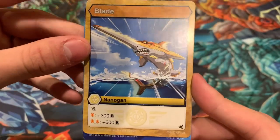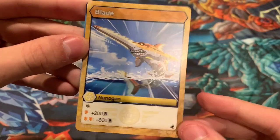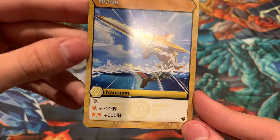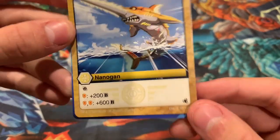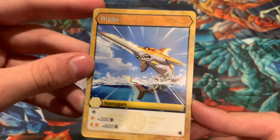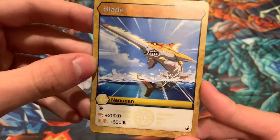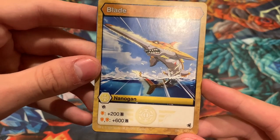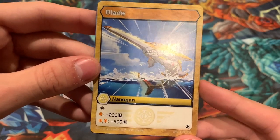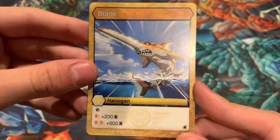For the Nanogon, here you have Aurelis Blade. You get a re-roll for your Bakugan — that's just for free, you can activate that at any time. And then if your Bakugan are holding an Orange Shield, you can plus 200B their B-Power. Or if they're holding two Orange Shields, plus 600B.